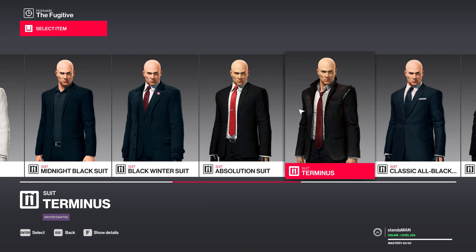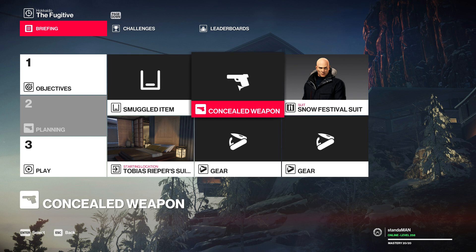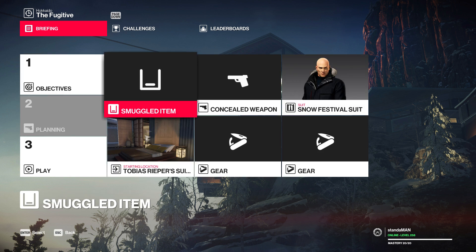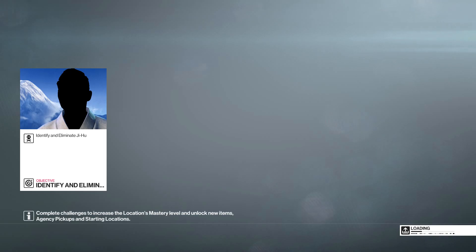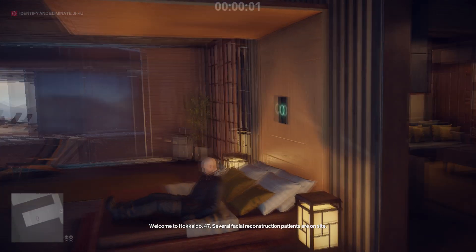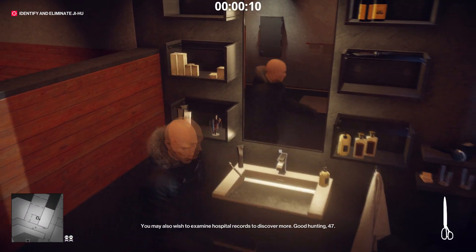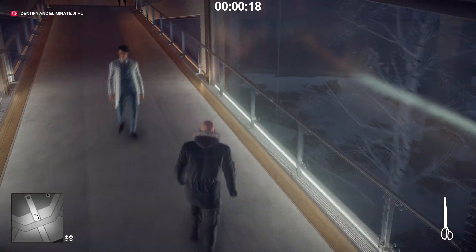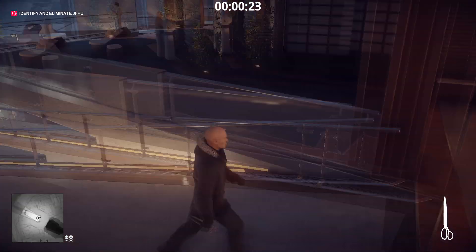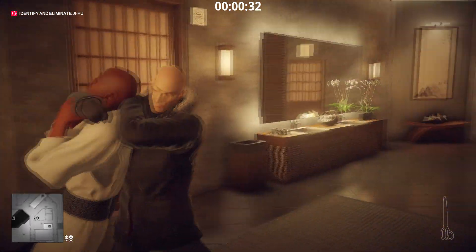Just unequip everything, because if you don't have level 20 mastery you're not going to be able to bring a concealed weapon or two pieces of gear. You can still smuggle something in, but we don't really need to. As soon as the level starts, skip the initial camera pan and run to the bathroom to pick up a pair of scissors. You want to do it relatively quickly because I want the hospital director's disguise and there's a small window of opportunity to get it.